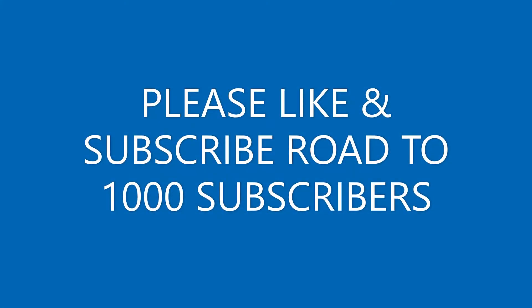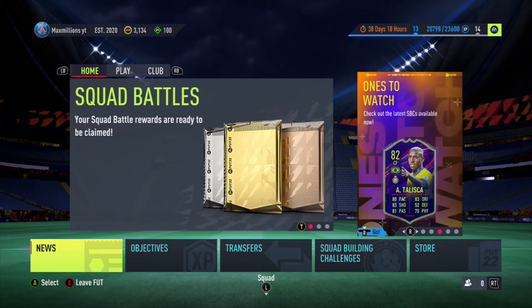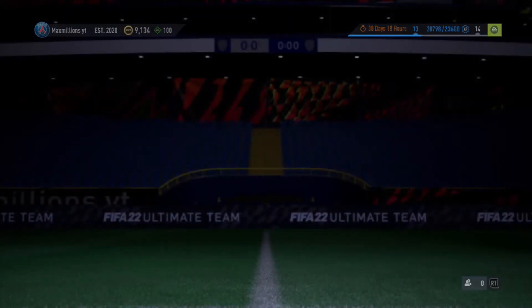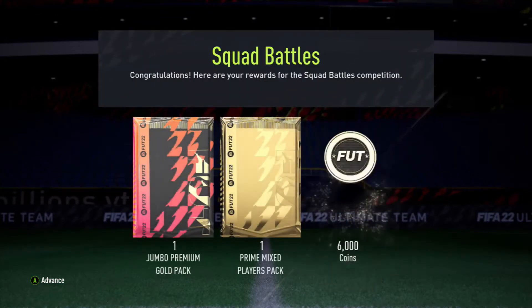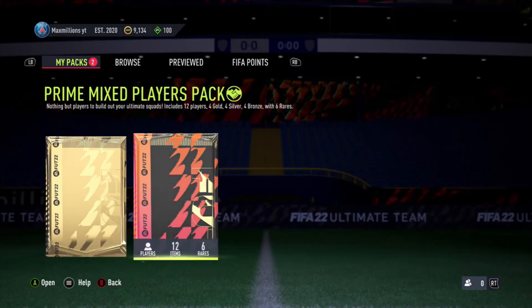Hello guys, Maxons here back with a brand new video. Today we are starting off with some squad battle rewards, then opening our second 100k pack, and we've completed a hybrid nation so we'll be opening those packs as well, before jumping into a division rivals game to try and get some good placement points and get down into the ranks. We're starting off with our prime mix players pack.